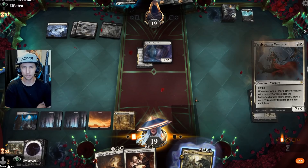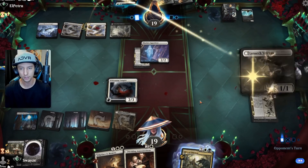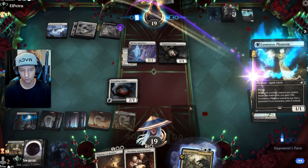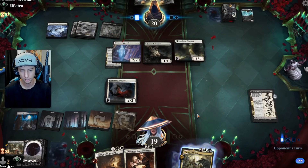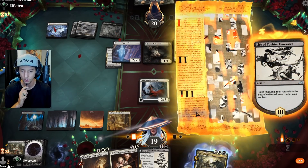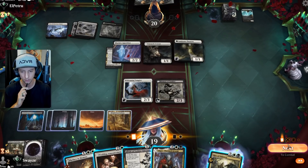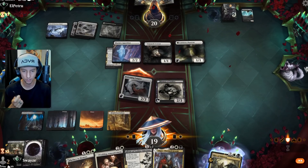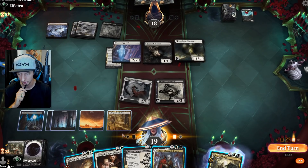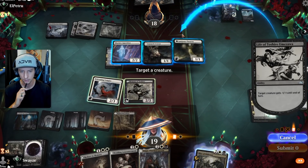I need to get the Vampire in and get the card draw going, plus it's a big enough body to block the Apparition. So we drop that into play, get some defense, and ready to draw a card when the enchantment transforms into the two/three creature — that's a win for us. I could Rite of Oblivion, but let's attack and see what they want to do. They can only block with one creature. I'll play another Toshiro — this card is doing work!